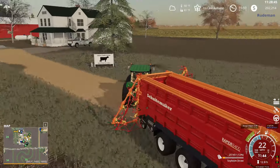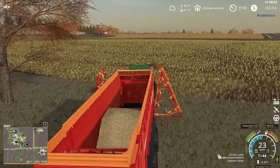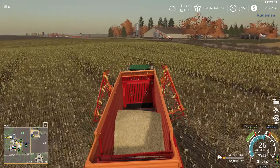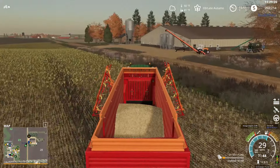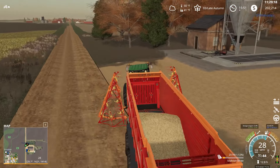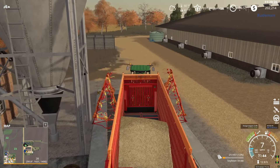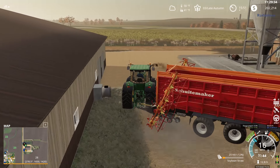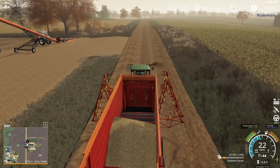I don't know what I was doing with this - this is soybean straw. Maybe I should just sell it. I didn't set soybean straw to sell, and I forgot to mod. I need to make that mod able to accept it, and there is a place that I can sell it. So we'll go do that.